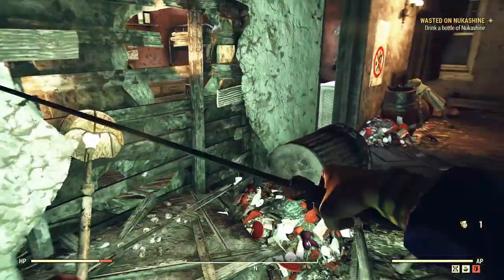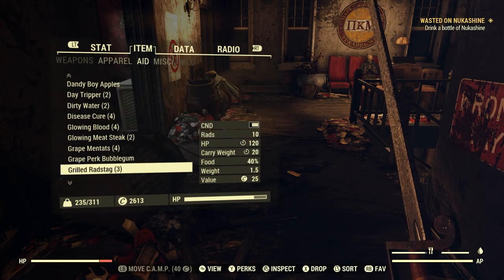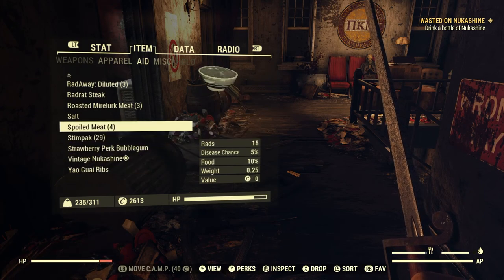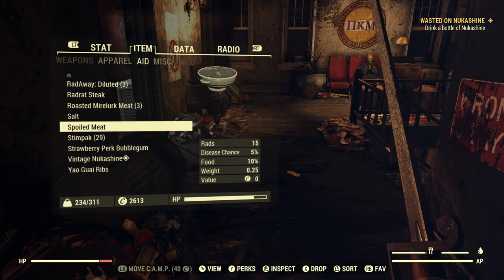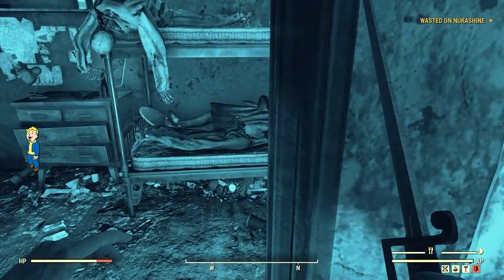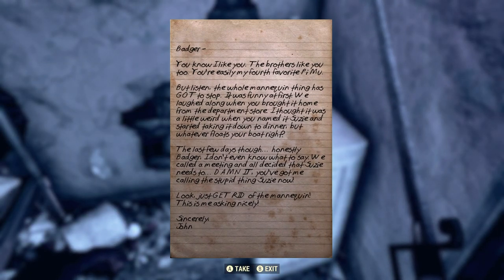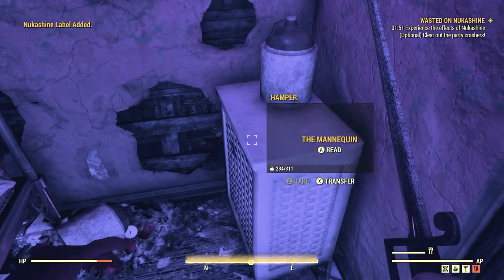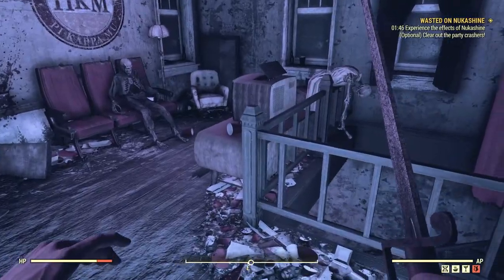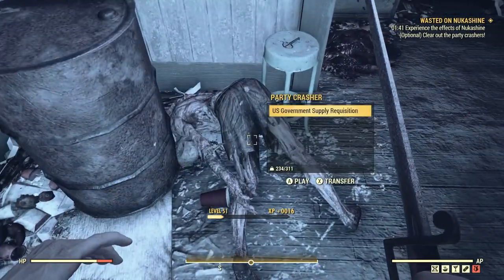We have a bottle of Nuka-Shine — let's go ahead and drink that since it's telling us to. First things first, let's drop this and drink. We're going to go on a magical little trip. There's a freaking — we'll take it since I can hear enemies coming. I'm not trying to get blindsided here. Hi. Bye bye.